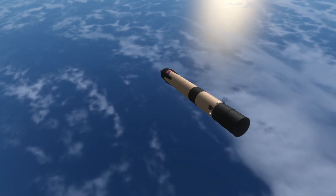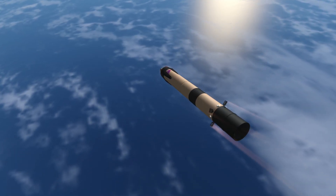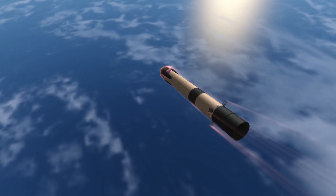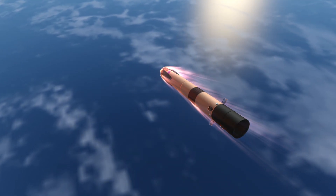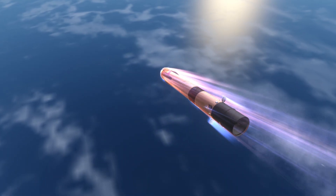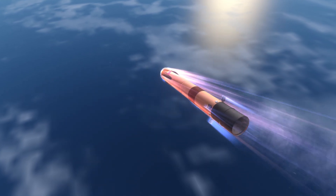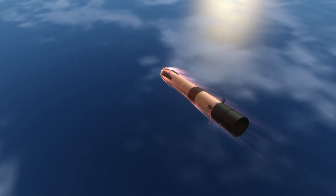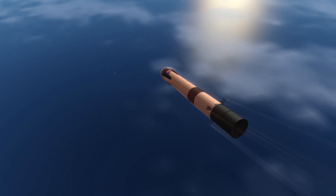Here the rocket is coming in for the last attempt in this video — will it finally make it to the downscaled drone ship? If I hadn't downscaled the drone ship, it probably would have landed all of the times. It's only because it's smaller now that it didn't land on attempts two and three with the drone ship present. Attempt one had no drone ship; attempts two and three with the drone ship it missed; here's attempt four.